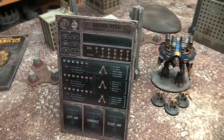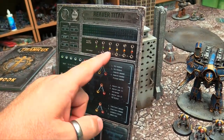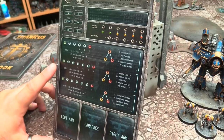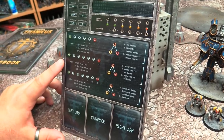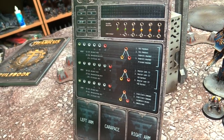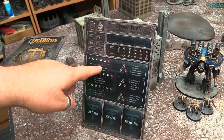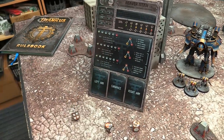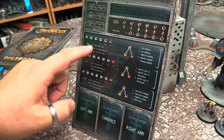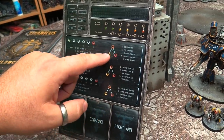Each weapon is considered a separate attack. If I'm shot with a Vulcan Mega Bolter and my shields collapse, the next attack goes directly into location damage for my head, body, and legs. Whenever you take a hit there, you roll D6 and add the strength of the attack — a Bellicosa Volcano Cannon is strength 12. So it automatically does at least this damage if you roll a one to the head. If you roll a two it's 14, which is a devastating hit. A direct hit moves the track one point of damage, a devastating hit is two points, and a critical hit is three points.